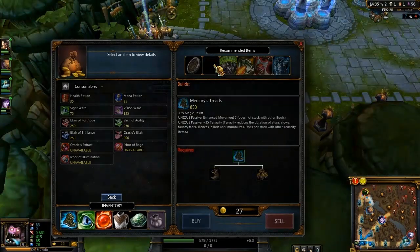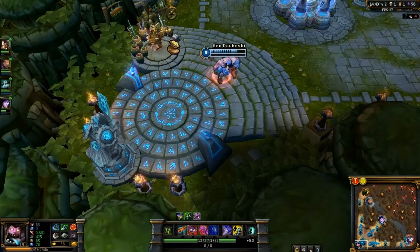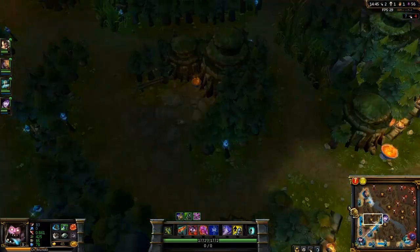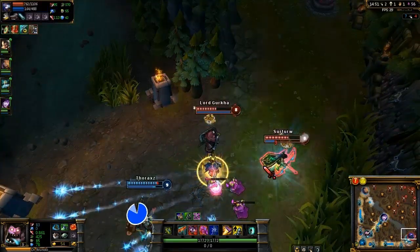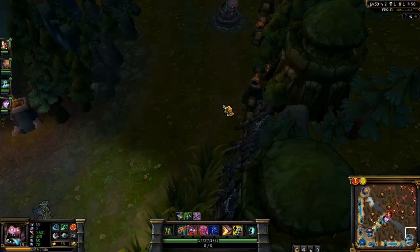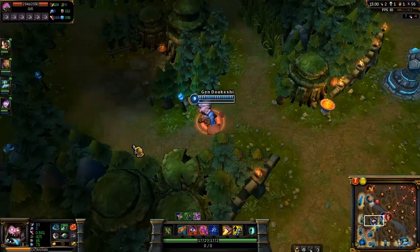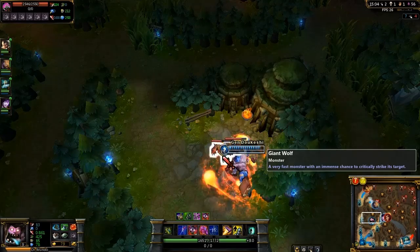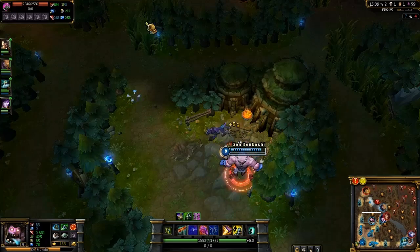You can also use opportunities like this to ward the enemy jungle. This helps your team keep track of them and gives you the chance to steal from them even more — even get a kill. For example, if you ward the enemy red buff and spot them taking it, you can run in to Smite-steal it and then kill them. As the jungler, try to carry a few wards with you as often as possible, or Riggle's Lantern, which gives free wards and helps with jungling. The jungler wanders the map more than any other role, so you have a great opportunity to ward where allies can't easily go.